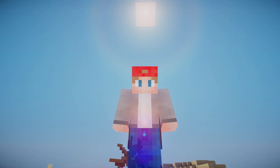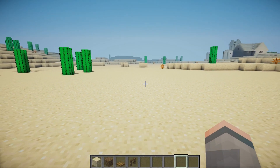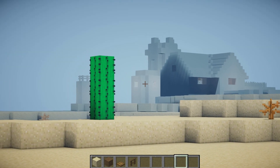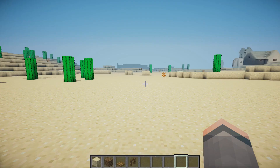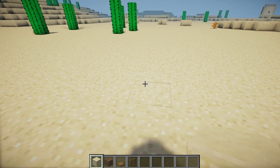Hey guys, welcome back to a brand new Minecraft video! Today we are going to be building an awesome survival starter desert house. In front of me I have a little blank space, with a village in the distance. The materials I'm going to start off with are some sandstone, spruce wood planks, wooden trapdoors, and spruce wood fence.